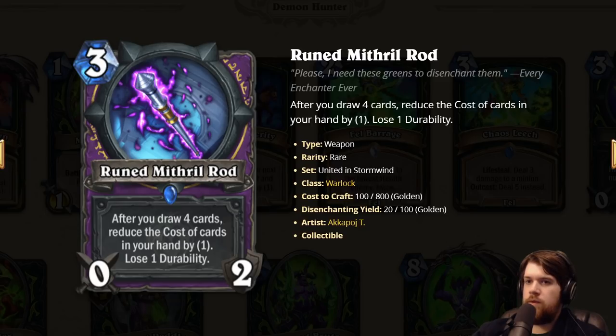Ruined Mithril Rod: the Warlock weapon, three mana 0/2. After you draw four cards, reduce the cost of cards in your hand by one, lose one durability. This card is really good — it's super easy to draw four cards in Warlock because of Lifetap, and you naturally draw a card every turn. As a Warlock this is going to give you probably like 17 mana or something. This card is just really good. I think you put this in all your slow Warlock decks.